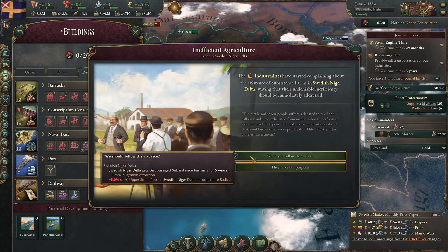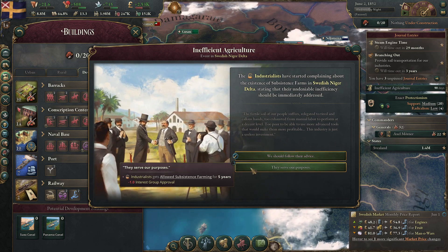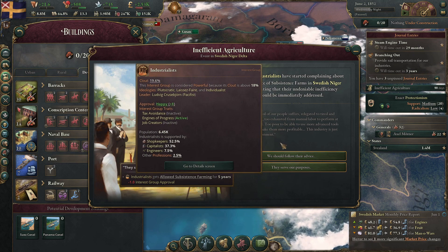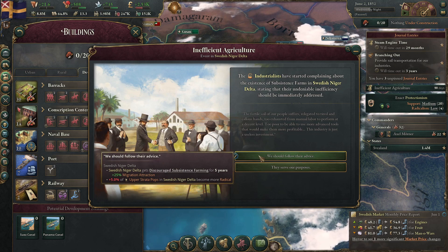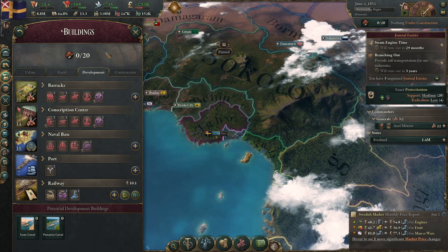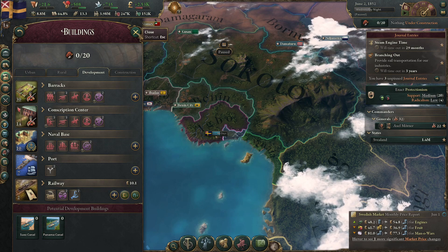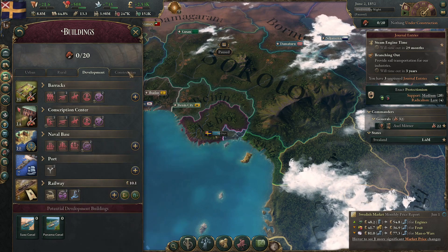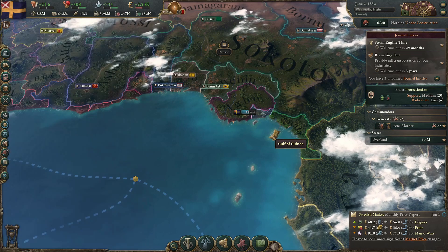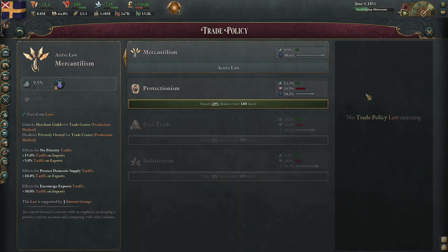Inefficient agriculture is all their advice. We get a migration attraction to Swedish Niger Delta, or the industrialists. We should definitely follow their advice. I don't think there are any upper strata pops in Swedish Niger Delta to begin with. There's some support for protectionism. I'm at mercantilism — which does what? 15% tariffs on imports, 5% on exports.